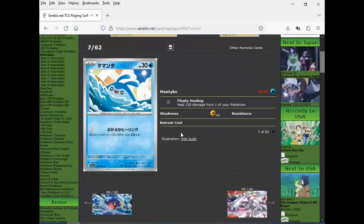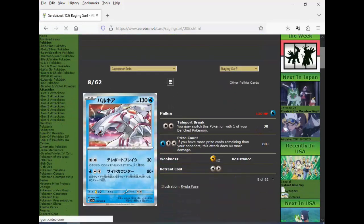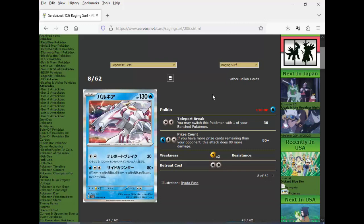Mantyke — heal 120 damage from one of your Pokemon, costless. It's kind of weird, I guess it's supposed to be like a baby Pokemon nowadays. Palkia — nice artwork. You may switch this Pokemon with one of your benched Pokemon — that's pretty weak. And then the prize count attack: if you have more prize cards remaining, 160 for three — not that good either, and you've got to be losing to get the plus.